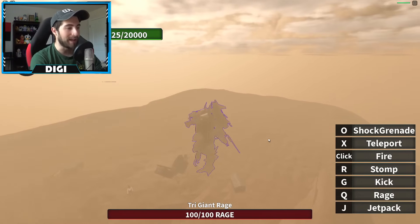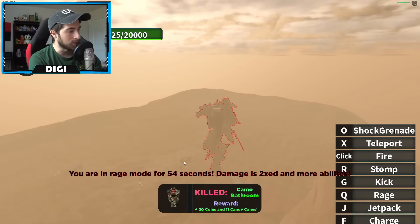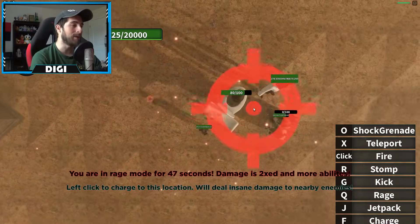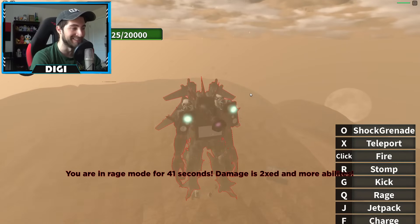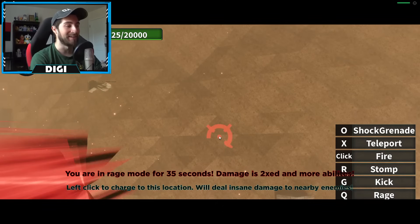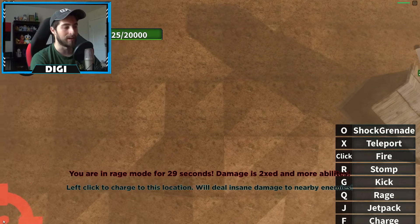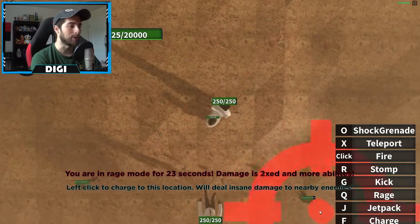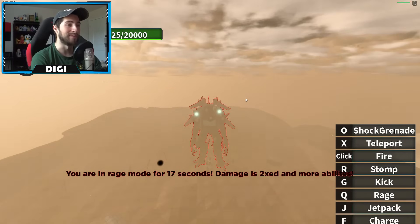We actually filled the rage bar — all you gotta do now is press Q and you have it for one minute. Press F and you become this aerial attack that just comes on down — it's insane, it's crazy! The cooldown is immediate so you just keep doing this. Calling in the airstrike — boom, that's so cool!